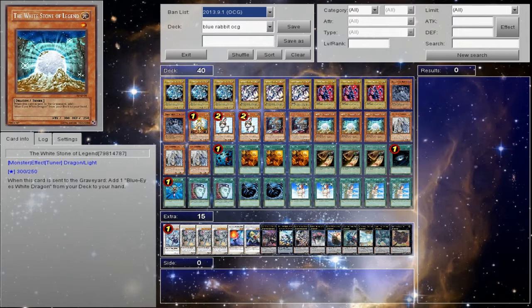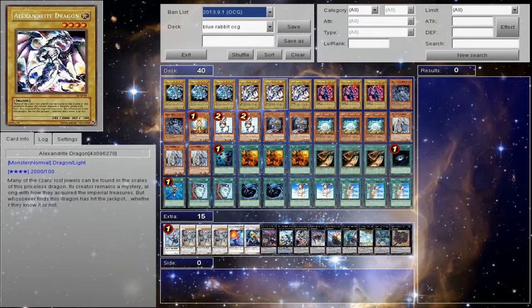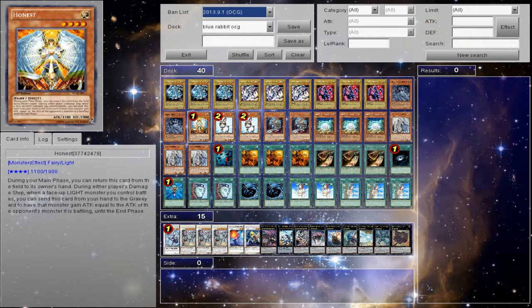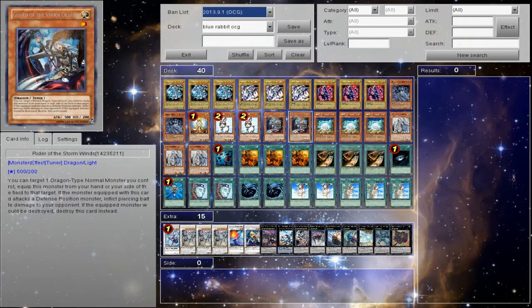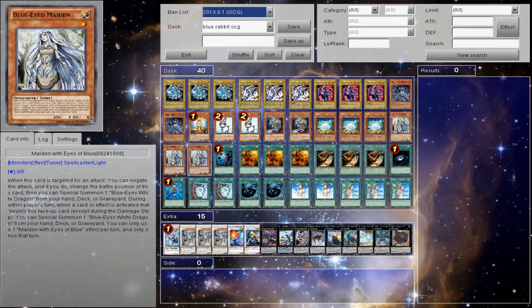I'm going to have other builds too, but let's go into this build. We have three Blue Eyes, three Alexandrite Dragon, three Leicester Dragon. Leicester Dragon is really good in this deck. Two Dark Sorin, one Honest, two Rescue Rabbits. This is all legal for Japan — OCG, keep that in mind. Two Guard of the Storm, three White Stone of the Legend, three Blue Eyes Maiden.